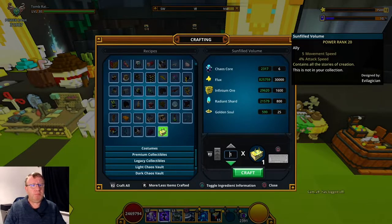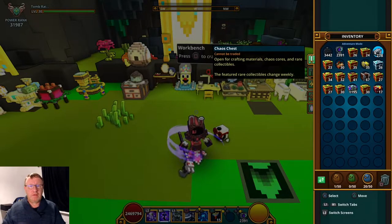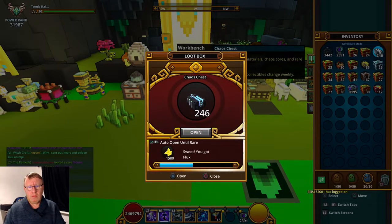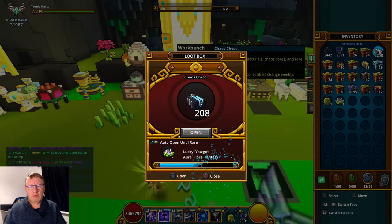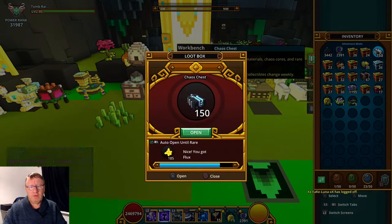It's probably not the best thing in the world but it is going to be for mastery. So what we'll do is open up some chaos chests and see if we can get it fairly quick — fingers crossed. If not, we'll have to craft it. We've got a Bounding Golden Beetle, we've got an Aura Floral Fantasy, hoping for the Sun Filled Volume. A few materials, not much — and we don't want a chaos mega core.